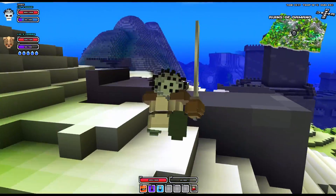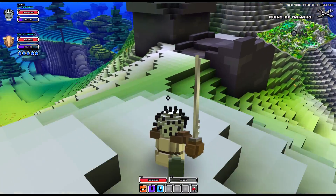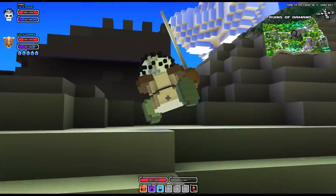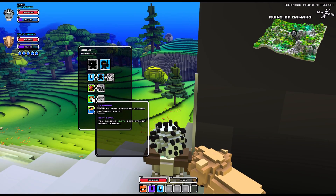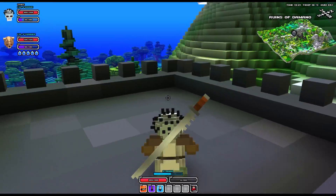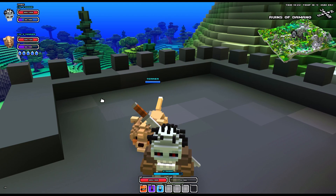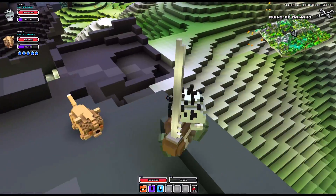Since the last episode — it's been a couple of days — we found the ruins of Damano. It's a cool area and I want to take a better look at it. I've gotten a few tips: I'm going to need five points in climbing and one point in hang gliding to be able to use the hang gliders. Also, let's name the terrier — he's now my terrier. Look at that, that's awesome.